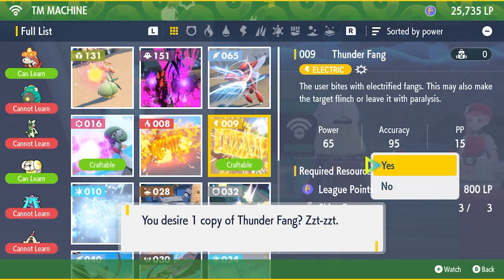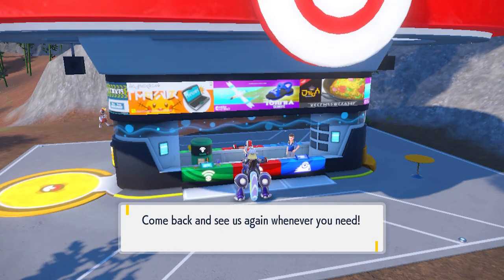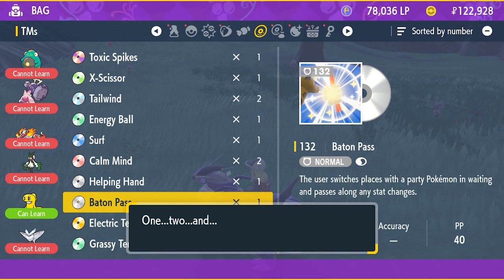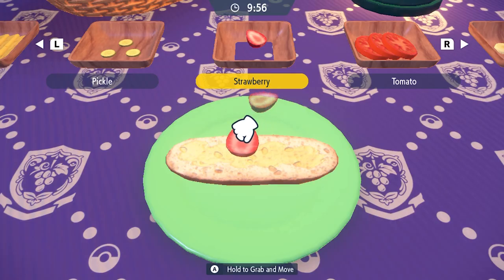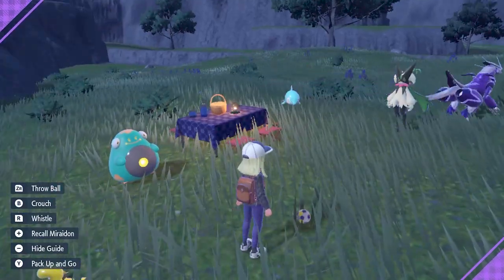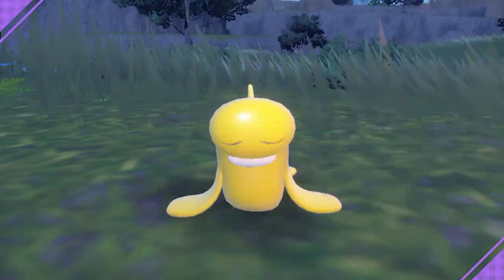You can now make TMs — Technical Machines — at the green stall at the outdoor Pokemon centers using items dropped by Pokemon. I used this system occasionally to get better moves for my Pokemon. The picnic feature I only used a couple of times. You can make sandwiches with buffs and shower or play with your Pokemon. The only real reason I'd shower my Pokemon is if I need a high affection value to evolve one — other than that I see no point.